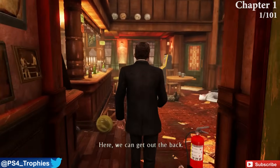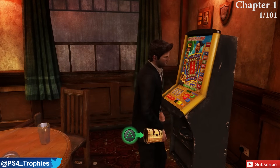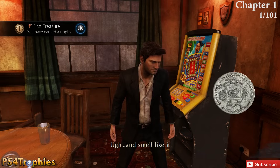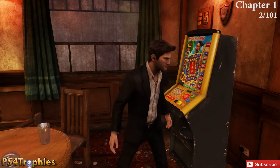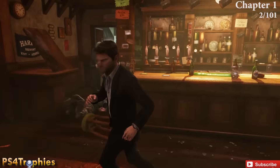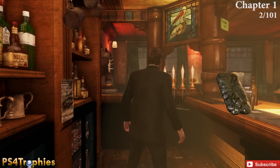The first collectible is in Chapter 1, in the bar. Right at the very beginning, after you do the whole melee section, go to this slot machine type thing and pick up your first treasure as well as your first trophy. Number two is going to be behind the bar, so before you follow Sully outside, swing around and pick that up.